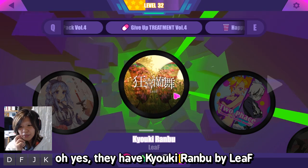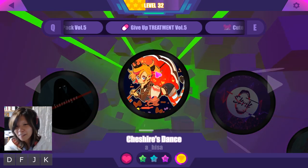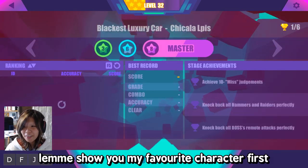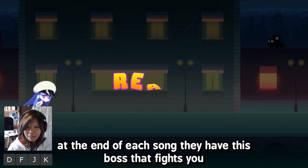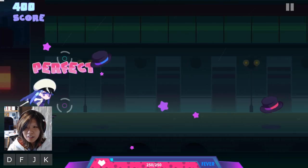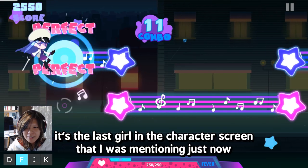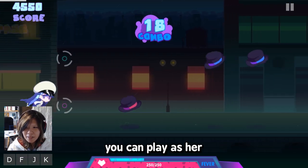They have Kyoki Rambu by Leaf, Cheshire Dance! They have a lot of Chinese songs by the way, because MuseDash is actually a Chinese game. Let me show you my favorite character first. So at the end of each song, they have this boss that fights you. And the boss at this level — I love her, she's so cool. You can play as her — she's the last girl on the character screen.